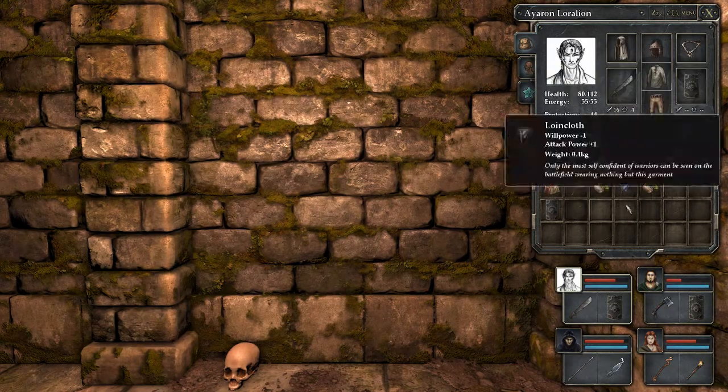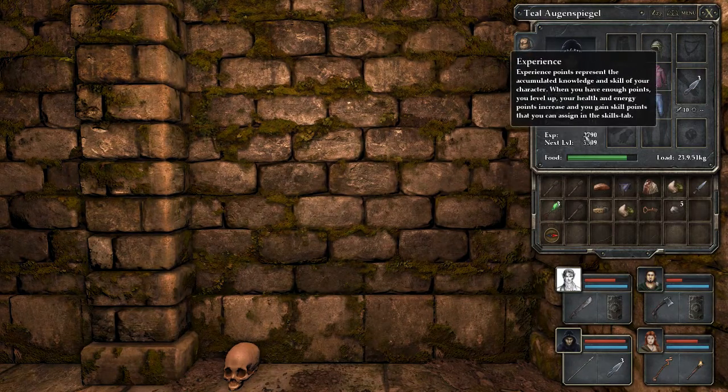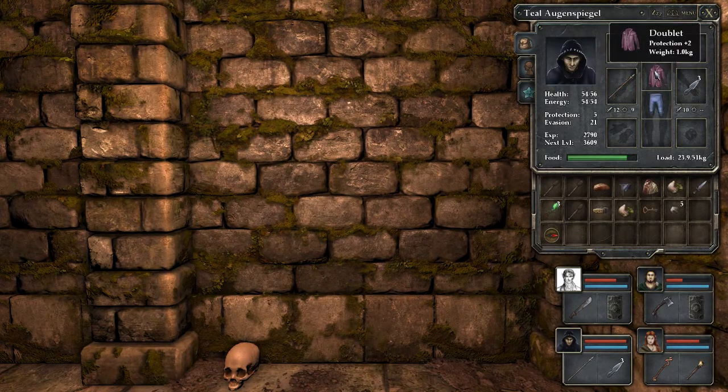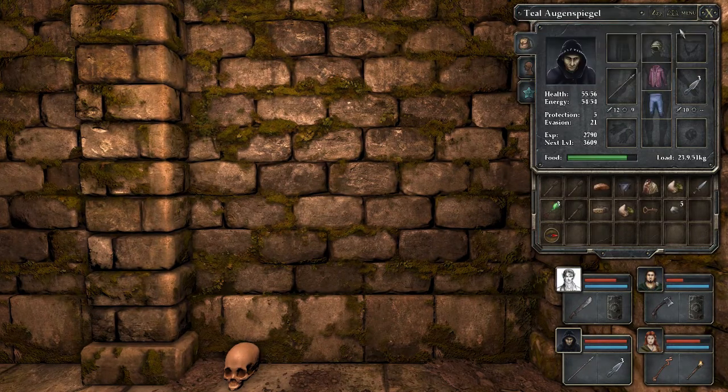Let's have a cloak plus two — he's already got one of them. So that leaves... the peasant cap can be put on by the thief. He gets protection five now — evasion twenty-one on the thief. Now that's pretty damn good. So actually, with your evasion you don't really need the protection, do you?